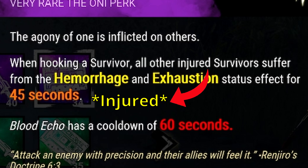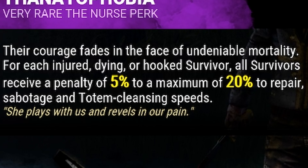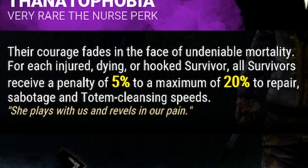Blood Echo — when hooking a survivor, all other survivors suffer from hemorrhage and exhaustion for 45 seconds. And Thanatophobia — for each injured, dying, or hooked survivor, all survivors receive a penalty of 5%, up to a maximum of 20%, to repair, sabotage, and totem cleansing speeds.